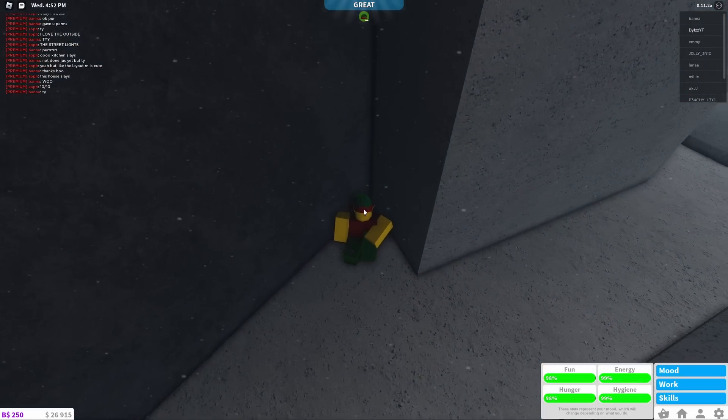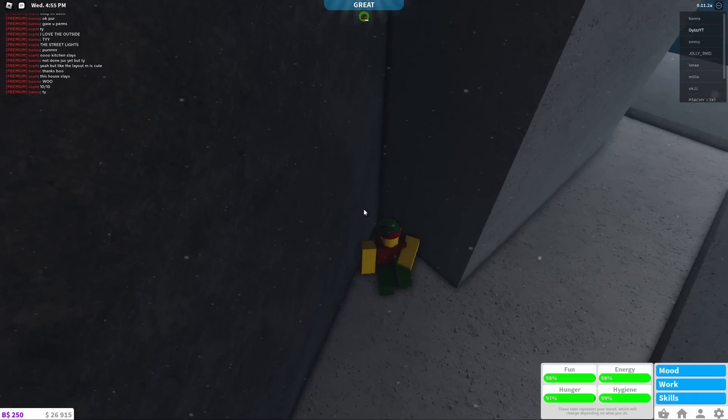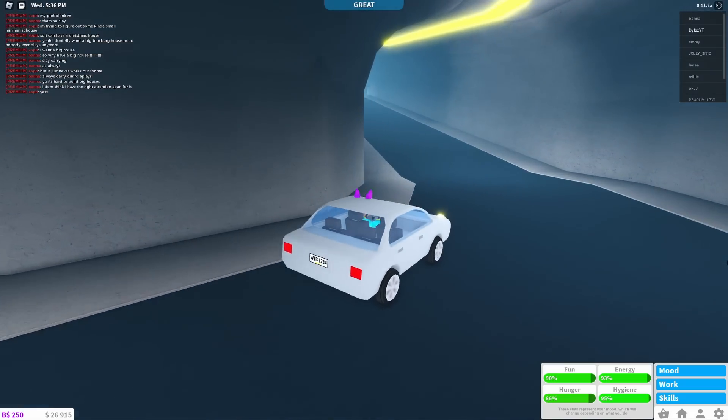Get out of your car right here and this is the location of the first elf. You can see the elf — it's right behind this wall, right in this corner right there. That's the first elf.